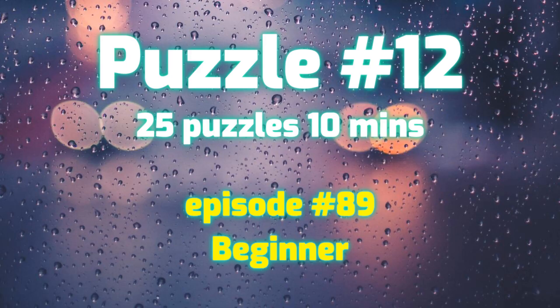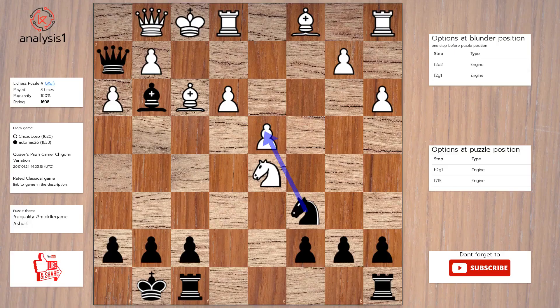Let's see the next puzzle. Here are threats in puzzle position: Knight takes pawn, Bishop takes rook, Queen takes pawn, Queen takes queen, check. Queen takes pawn, check. The checks are: Queen takes queen, check. Queen takes pawn, check.